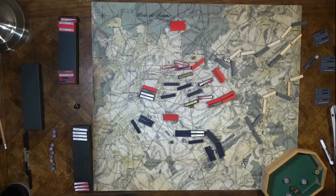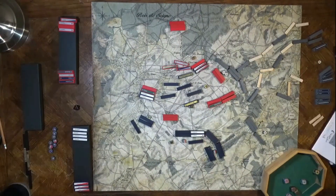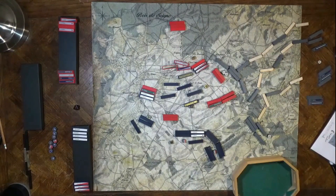The Prussian second corps under Pirch continues on. Gentlemen's cuirassiers charge. Blücher, Zieten, and Eaton continue to bring on first corps. Bülow's fourth corps keeps coming on. Now we do the rest of turn four combat.